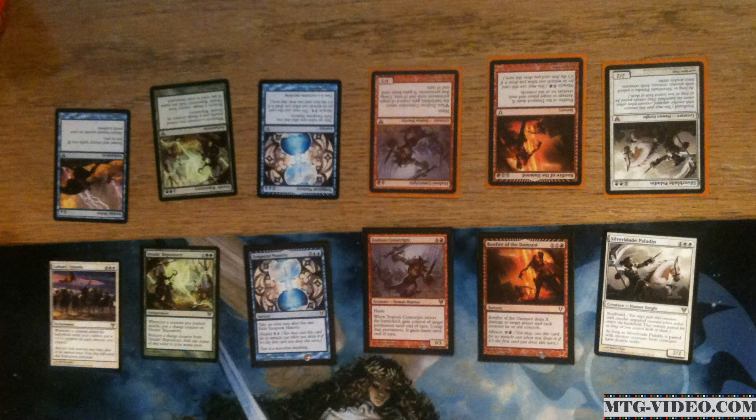We both got Silverblade Paladin, Bonfire of the Damned, Celos Conscripts, Temporal Mastery, and I actually can't see what the name of the green enchantment is — it doesn't matter, it's a crap card. And then the only difference we got was these two enchantments at the end. He got the blue one that makes the instants and sorceries cheaper and I got a white one pumping all my guys.